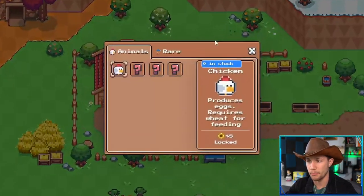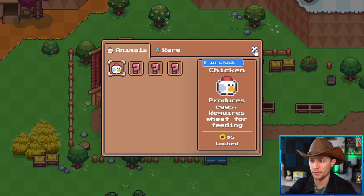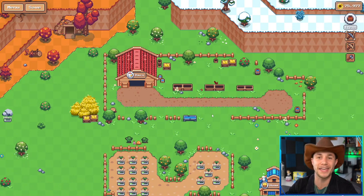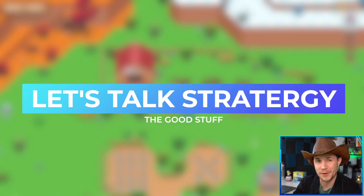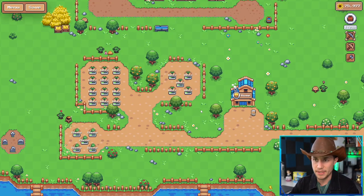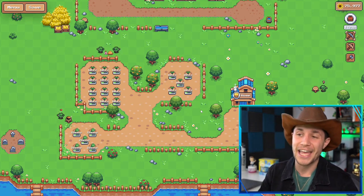A big part of this game is also the barn — raising animals. I don't have it unlocked quite yet, but it's a big part of the game. Although Sunflower Land is super simple right now — this is still the beta — the game is going to get a lot cooler, a lot more complex, and a lot more fun in the future. They've even teased some really awesome ideas they intend on implementing.